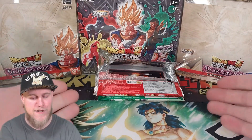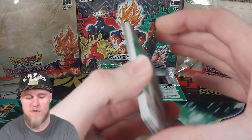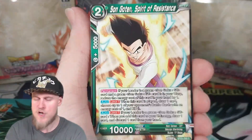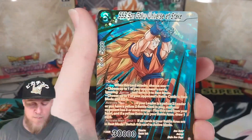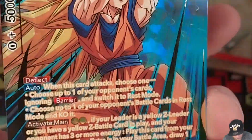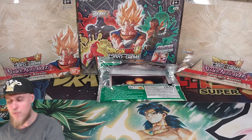Alright guys, we're back. We got the blister packs. This is going to be our final opening for Power Absorbed, so hopefully today can be the day we pull these last two cards we need. Oh my god, I can't believe it guys — we actually pulled the Super Saiyan 3 Goku SPR! Wow, that's crazy right off the bat. That's a great way to kick off the video. Let me sleeve them up real quick.